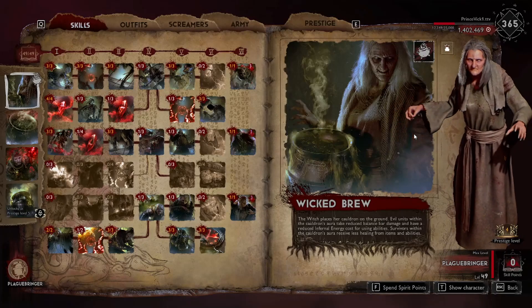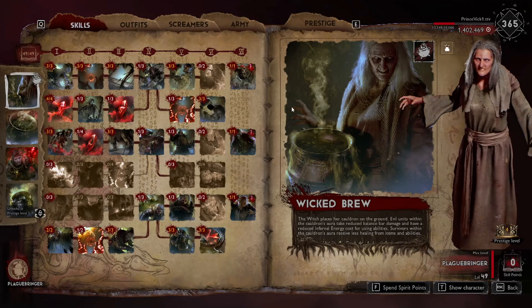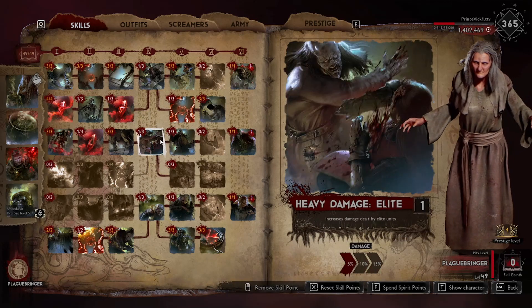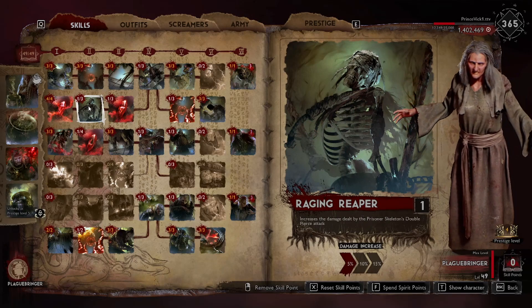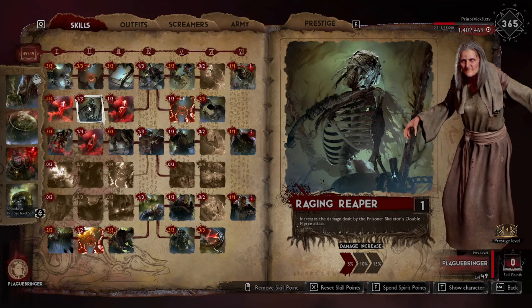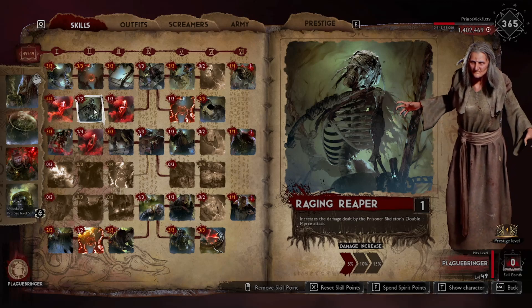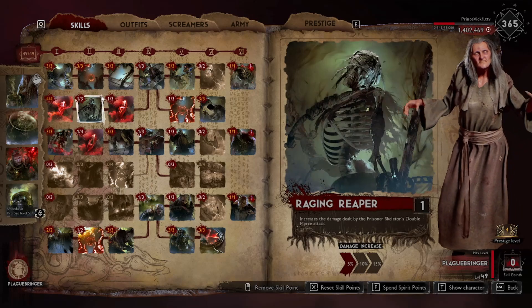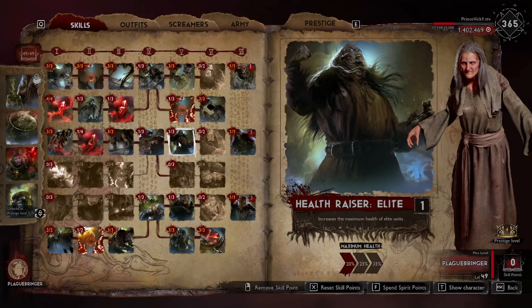I wanted to upload this game of some high-level plague gameplay with commentary and address the slight adjustment I made with the build. Last time I mentioned that I cut these two skills for this skill and this skill, but since then I've been playing a lot more high-level games since matchmaking is skill-based now, and I played some customs also. It reminded me that you'll never really hit good survivors with this skill, and this is fairly negligible. Against maybe average players you'll get a lot more value out of these two, but I cut them again and put them into these two skills.